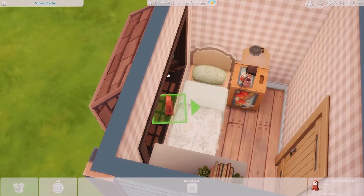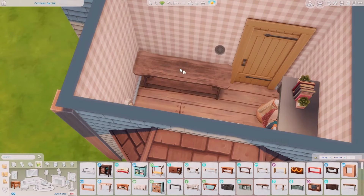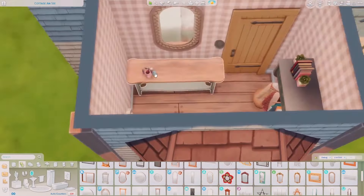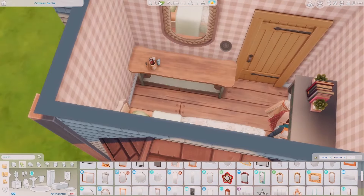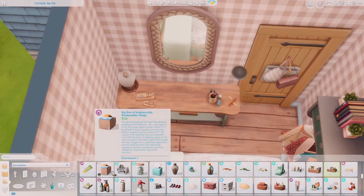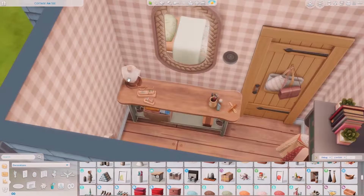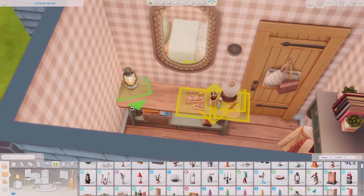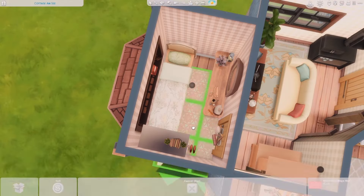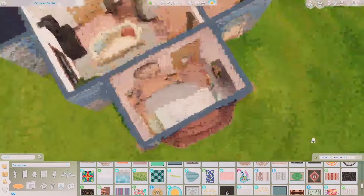Moving on to the bedroom — I just did a single bed because it's a very small space. I was playing around with decorations and I really wanted a big table to put makeup, jewelry, and storage on. I imagine a female beekeeper living here, so I wanted it to look lived-in and make sure she has space for her clothes and beloved items. I kept the bedside simple with just an alarm clock, and I've left some space on the windowsill for you to add in whatever you like.